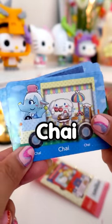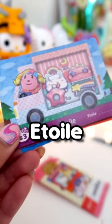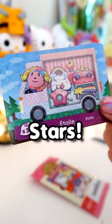Next up we have Chai. Look at all the cute cafe Cinnamoroll items she has. Next up is Etoile. She is a sheep that loves Little Twin Stars.